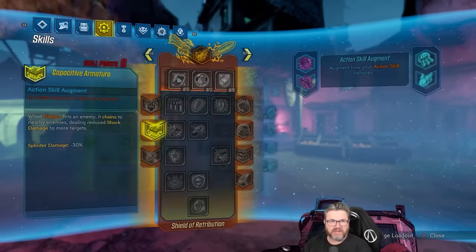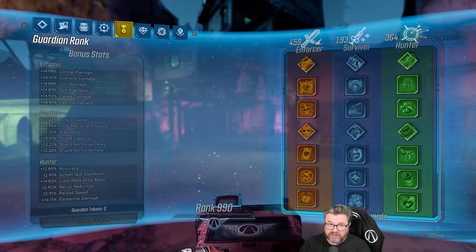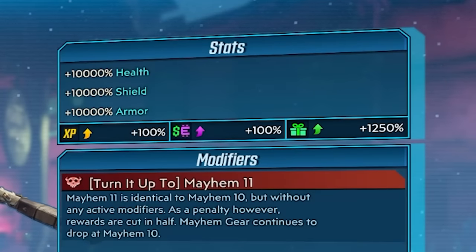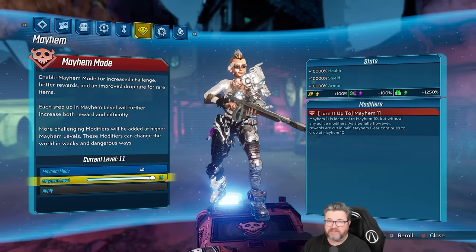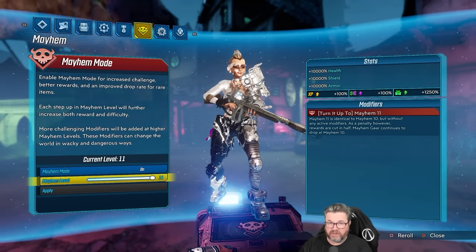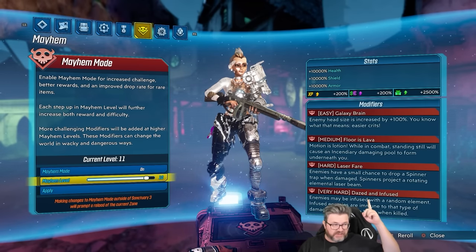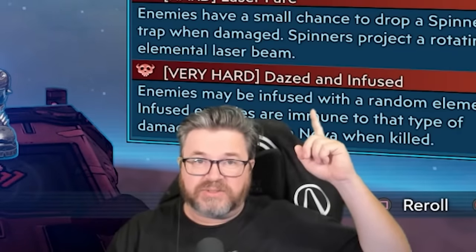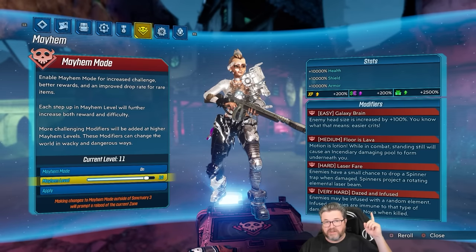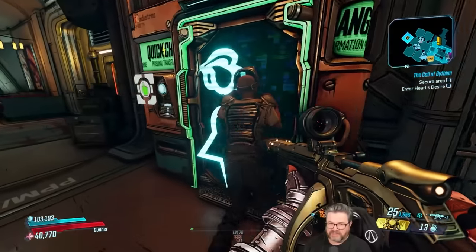We do have Guardian Rank enabled now and we are on Mayhem 11. Mayhem 11 and Mayhem 10 are identical — the only thing that's different is it says XP, money, iridium are different, but it's not. It's been tested, confirmed, people have looked at the code — there's no difference at all between Mayhem 10 and Mayhem 11 except on Mayhem 10 you have to deal with modifiers. I don't want to deal with that stuff, it makes the game annoying to me. So I play on Mayhem 11. Let's go to Sanctuary and respec.